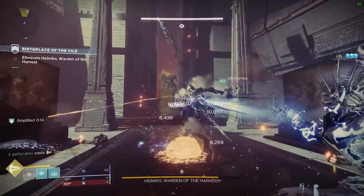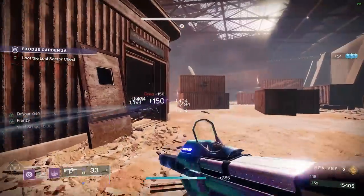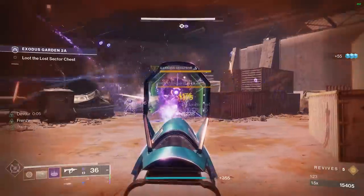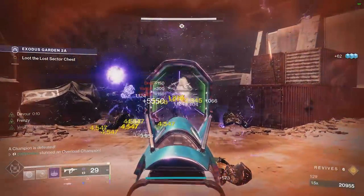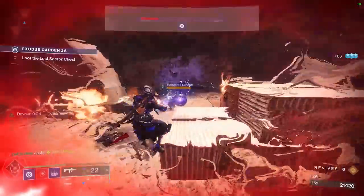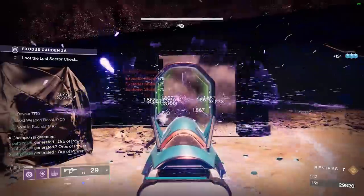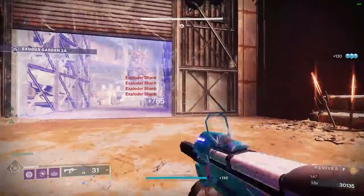Another thing to pay attention to: each season the artifact has a bunch of mods that can really synergize with existing mods. When Void 3.0 had just come out, there was Volatile Flow from the artifact — a void mod that made enemies explode — and that synergized perfectly with elemental wells: you're blowing up enemies, creating wells, picking up wells to gain tenacity and become tankier. So keep an eye each season on whatever artifact mods are available because some have really powerful synergistic effects.